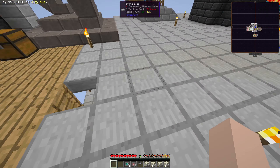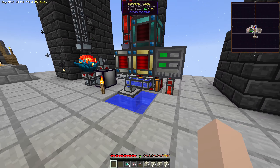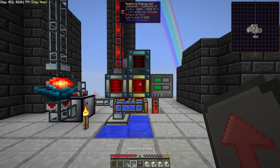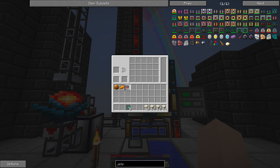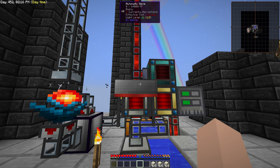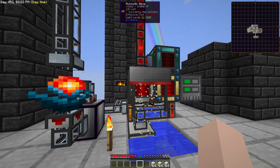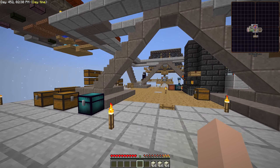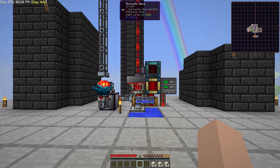Sadly, all my redstone is now lying in my grave at the bottom of the world. So I have to do something about that. Let me just put the automatic sieve here with a speed upgrade. It has to admit power in front — there we go. Sift through all the stuff so we have more redstone, because we are totally out of redstone. Everything is in the grave. Let me sift through the stacks of dust and I'll be back with you shortly.